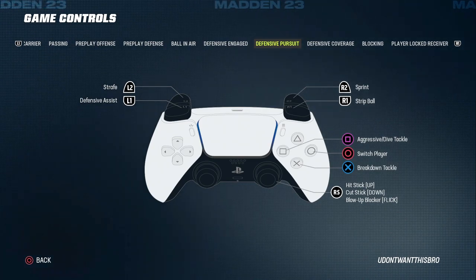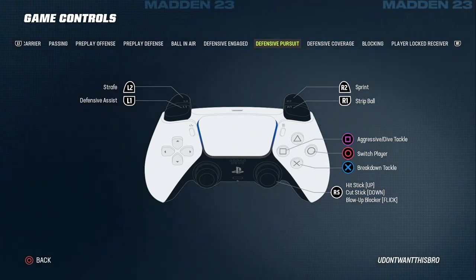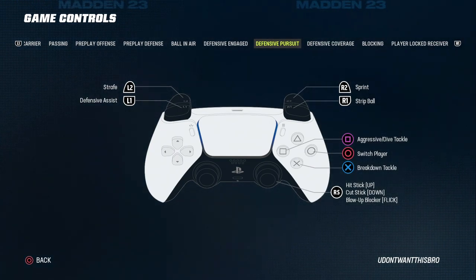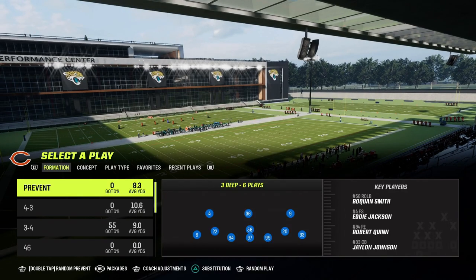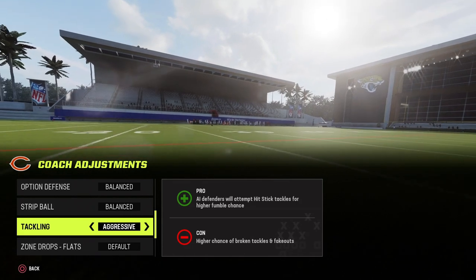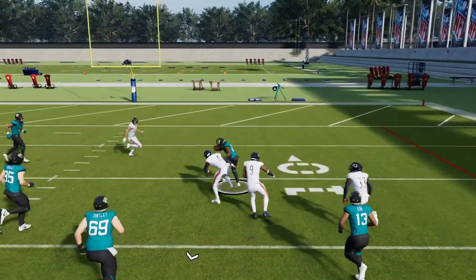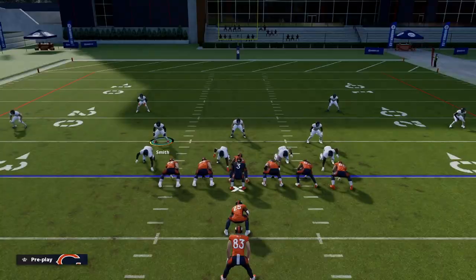I like to use hit sticks on kickoffs, on small running backs and receivers. If you have bigger people lined up against a smaller person, you always want to do a hit stick — big versus small. Another option: in your coaches adjustments, set your tackling to aggressive, and your computer will perform hit sticks automatically. Just be aware you'll miss a lot of tackles because you're going for that big hit instead of a conservative safe tackle.